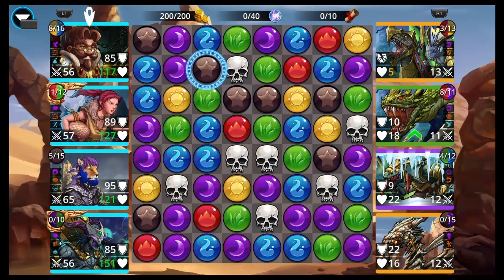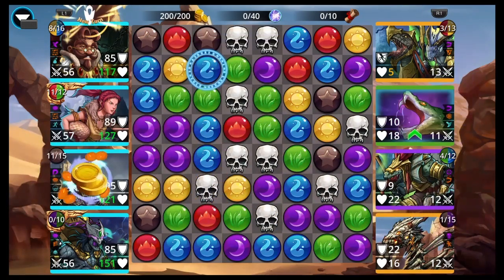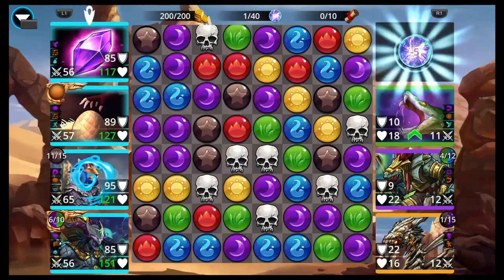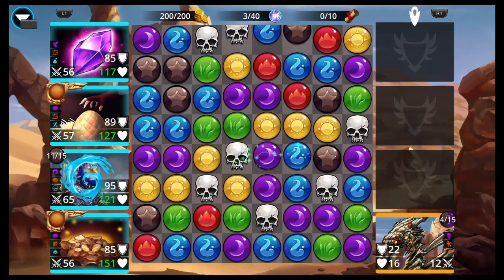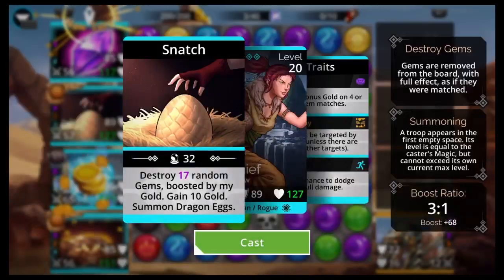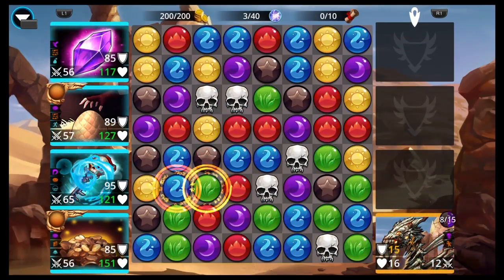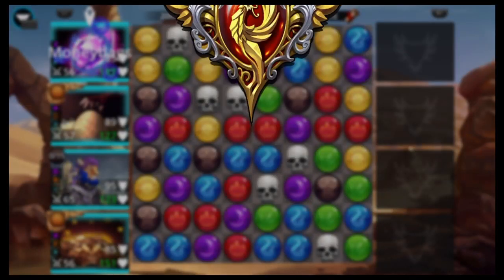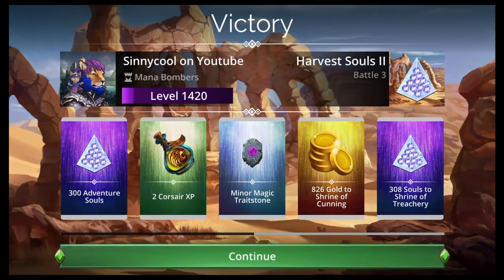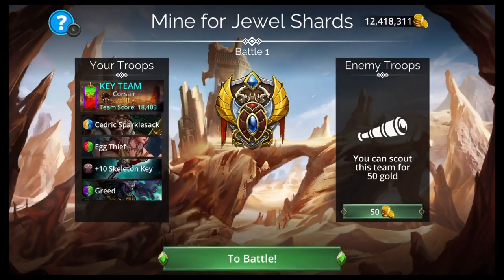Dungeon shop update: we have updated the dungeon shop, making it easier for players to view and find the offers. Gym bounties no longer require players to defeat a dungeon boss in order for it to be available for purchase. We have added three new offers for players to spend gems on to get resources for the Soulforge, including Cursed Runes and Dragonite.